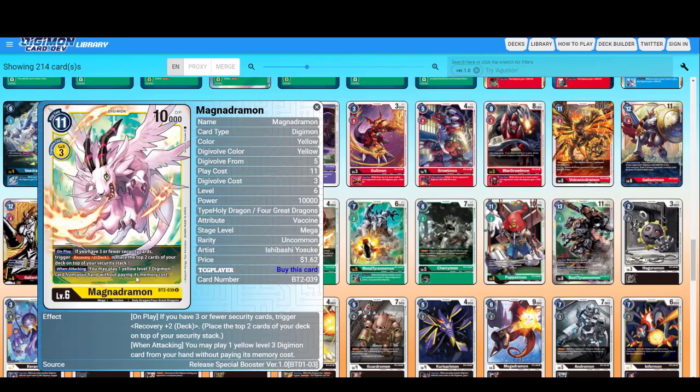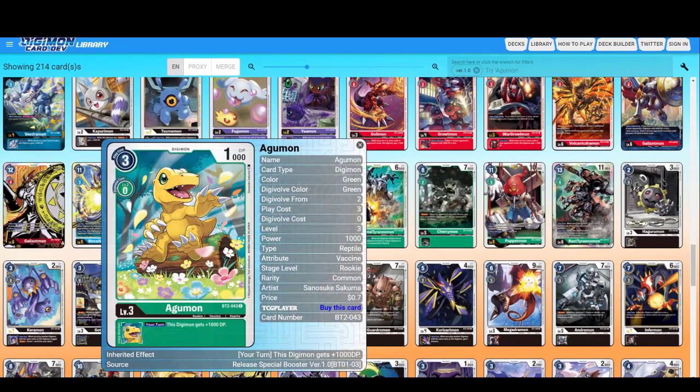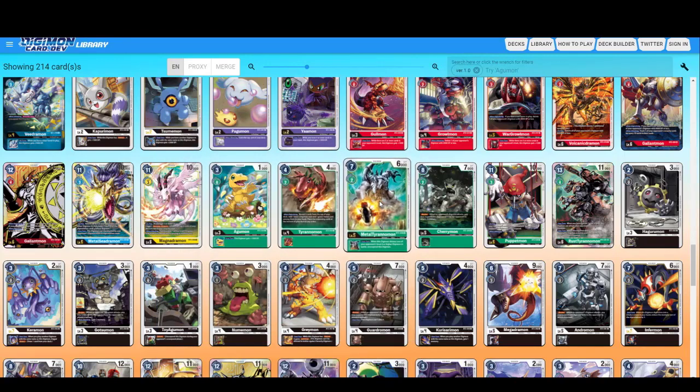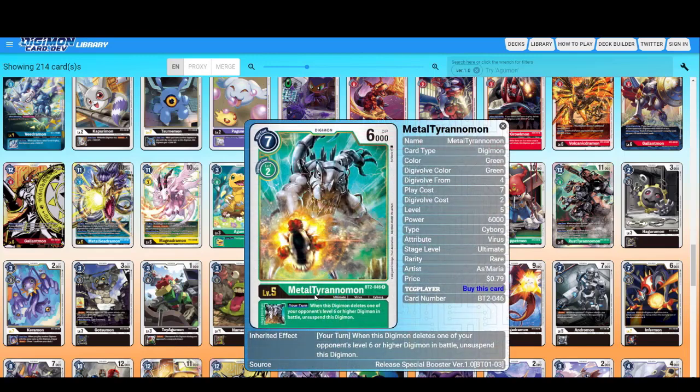You may play one yellow level three Digimon card from your hand without paying its memory cost when attacking — not bad for a rush also. Green Agumon — this Digimon gets plus 1000. Tyrannimon — reveal three cards from the top of your deck, add one level five Digimon card and one green Tamer card among them to your hand. Green is the one with the most search effects. Metal Tyrannimon green — when this Digimon deletes one of your opponent's level six or higher Digimon, unsuspend this Digimon.